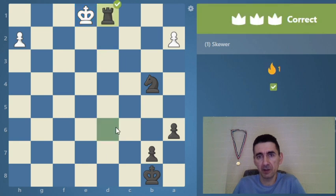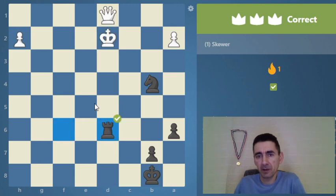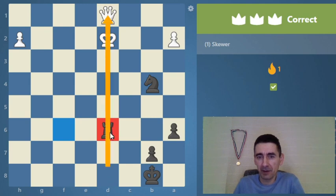The king needs to go and we capture the queen. So when there's a skewer, this is how it looks. There is an attacking piece — an attacker — and like in a real-life skewer used for cooking, you put two or three things on it. The attacker is the base and on top of that there are two attacked pieces.